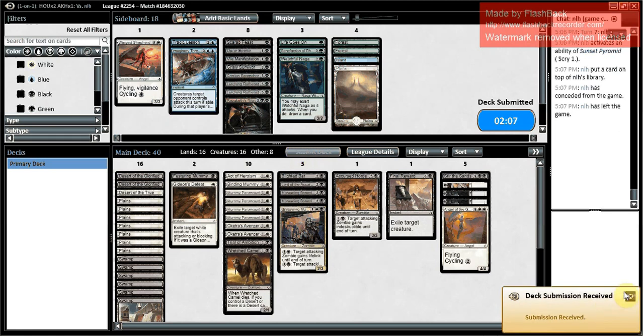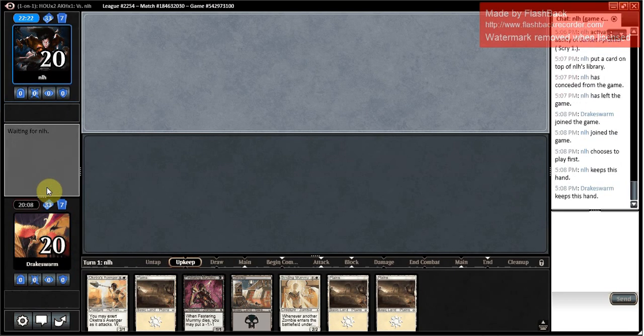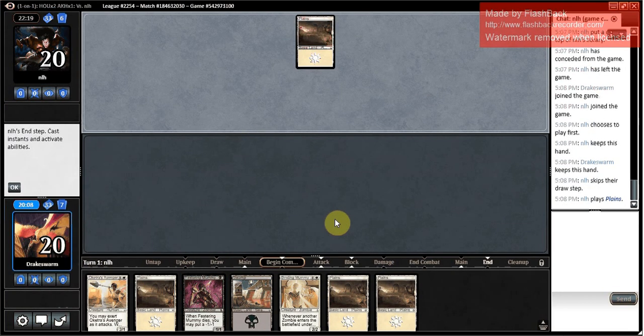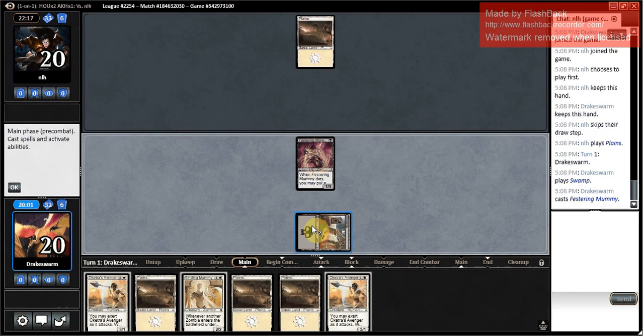It's very unfortunate my opponent had to mulligan down to five, but at least they made a game out of it — I was just in too much pressure. My curve out was very good. This is a very land-heavy hand, but I'm going to keep it. Could get flooded. I wish one of these lands was a Cyclone Desert, but it doesn't mean that we get to cast pretty much anything we draw. We're going to lead with Oketra's Avenger, probably. Don't know for sure yet. Another Oketra's Avenger is fine — means I'm going to be able to at least keep up with what my opponent's doing.